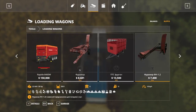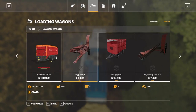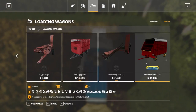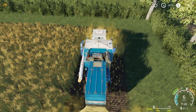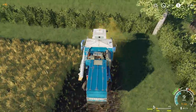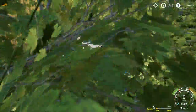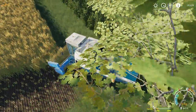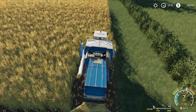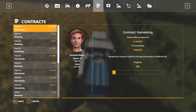Loading wagons — I don't know what the difference is between these two. One just does grass and hay and throws it into the back, and this guy picks up as well. There's a few things we can look at once we get to that stage. We've still got a fair way to go with Rags to Riches, but if we can purchase that truck at 12,500 to get some weed spraying jobs done...